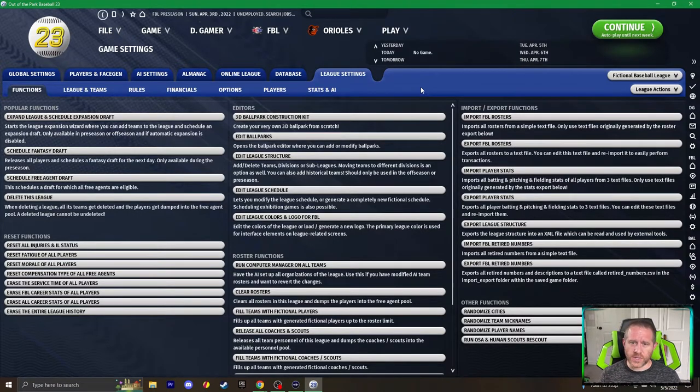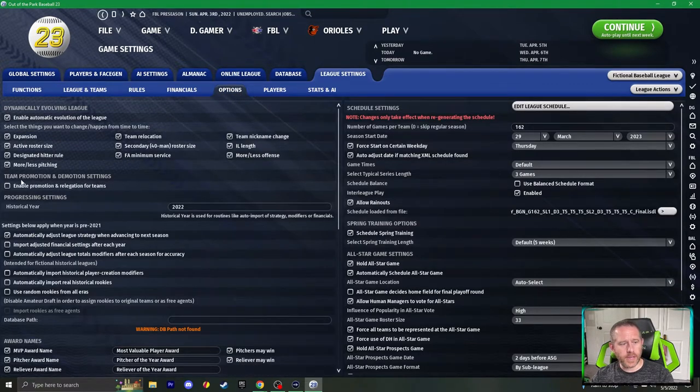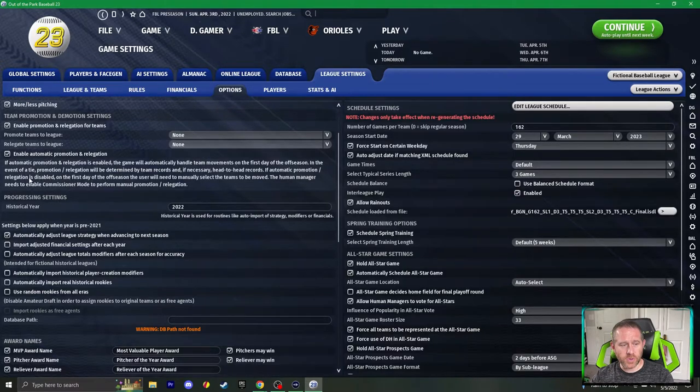Now that the rosters are populated, it's time to set up the promotion-relegation system itself. This is a step you'll have to repeat for each of the leagues involved — in this case we have three. If you want a six-tier setup you'll need to do this six times, and keep track of what your order is for your leagues. Under League Settings, go to Options, and here we have Team Promotion and Demotion Settings. Check 'Enable Promotions,' then 'Automatic Promotion and Relegation.'